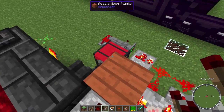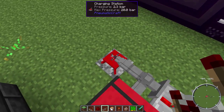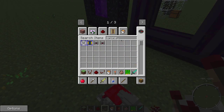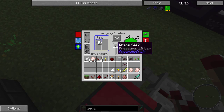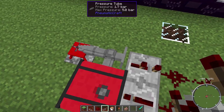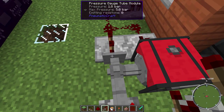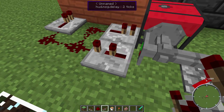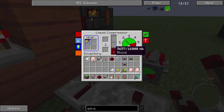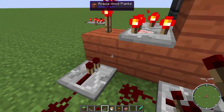We can see this in action. I'll take a drone and put it in here - it will dump all the pressure out. Since the pressure has dropped down to 1.7 bars, that signal gets turned off. You can see the pressure gauge is emitting redstone of zero, so the liquid compressor can run now.